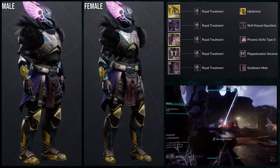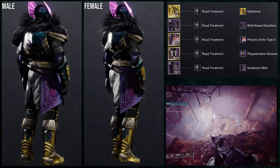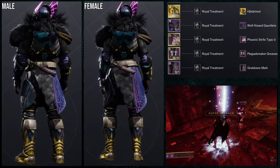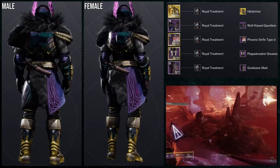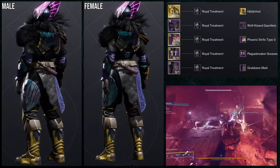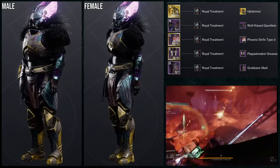So obviously I'm going for a Valkyrie look, even though it doesn't look quite right. Royal Treatment is definitely not the shader for this — I really should have chosen better. But it's fine considering this isn't the definitive Valkyrie look I have, because I have an actual Valkyrie look and I love it. This one's not bad — there are just a few pieces I'd switch out. Plague Breaker Greaves I think is actually a fine choice. Phoenix Strife Type O is the one I'd switch out — specifically for Wolf Kiss chestplate, which I think would be way better. My rule is I don't care if I'm using two pieces from the same set, with the exception that I don't like to combine the same helmet and chest piece for Warlocks because it looks way too similar.